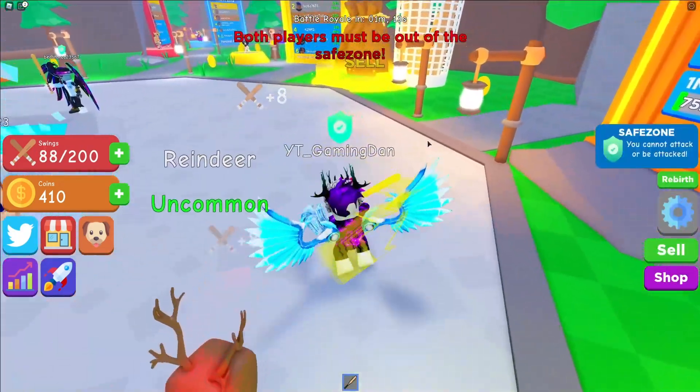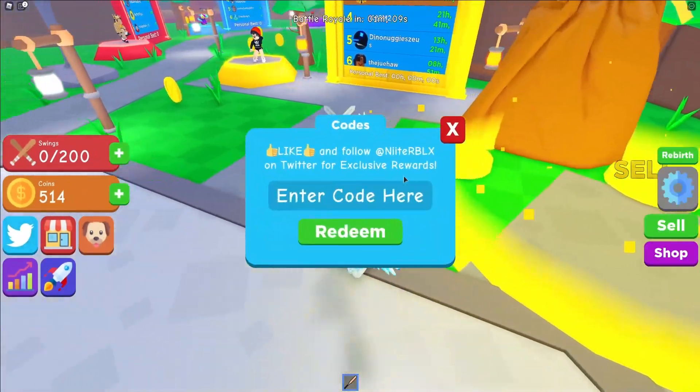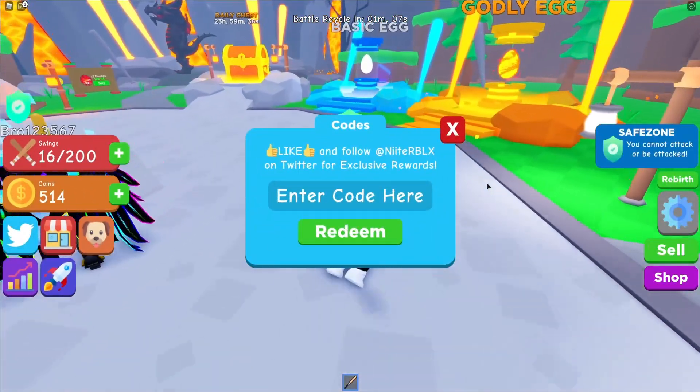If you don't know how to claim codes in Bat Simulator, what you want to do is go to the left and click on the Twitter icon - the code menu will come up. These codes are in no particular order, so let's just get into it.